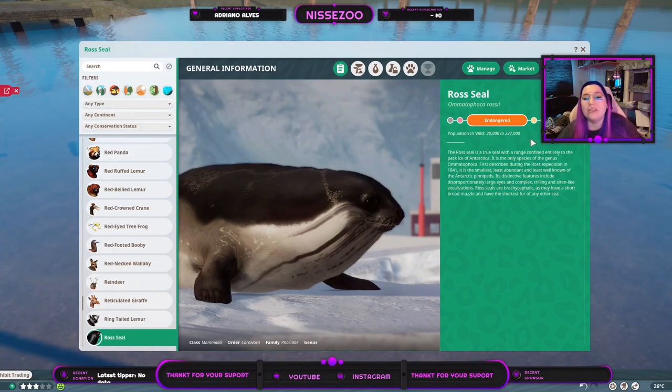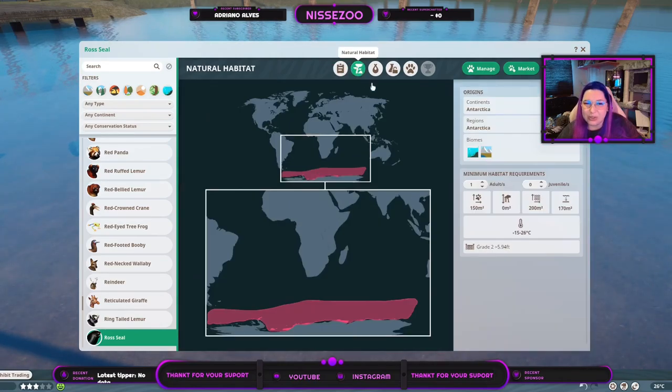Jumping into the Zoopedia, they are endangered and there are 20 to 227 thousand individuals in the wild — that's a big span, but ocean animals are a little harder to track. They are from Antarctica and live in aquatic and tundra biomes, which means really cold conditions.